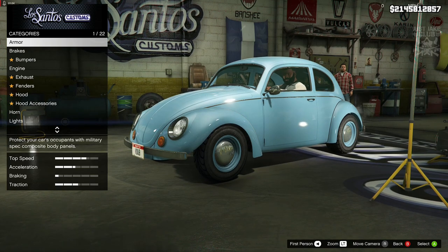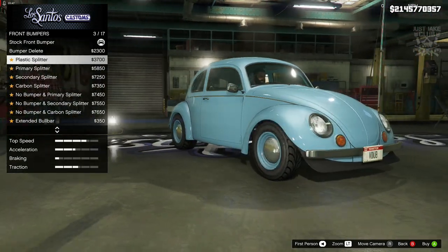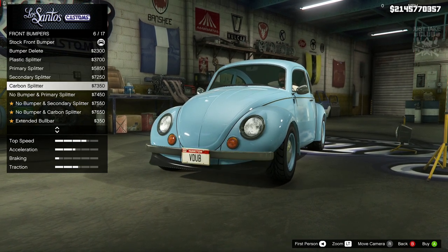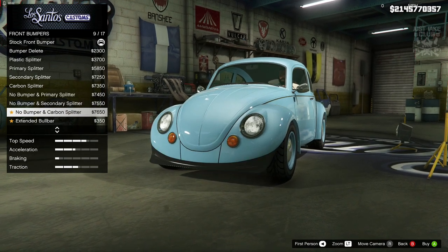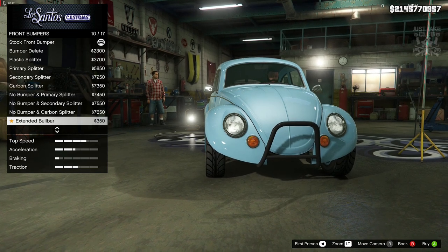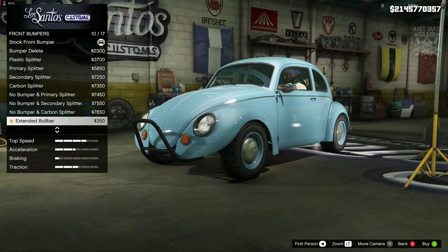We're going to start as always with 100% body armor, then grab the race brakes. For the front bumper we've got the bumper delete which is pretty cool, a stock bumper with a splitter underneath — I'm not a massive fan of that, it looks a little too modern for this type of car. There's also a color-coded version without the metal bumper across the front. In my opinion, this type of car has to have that classic look — trying to modernize it doesn't really work for me.